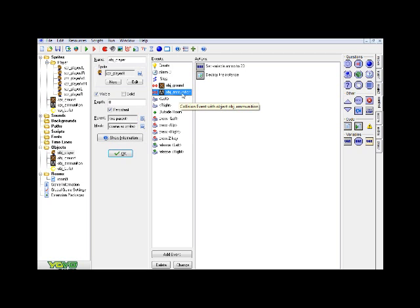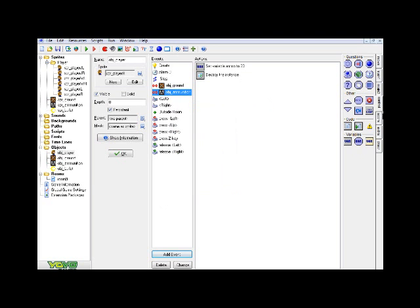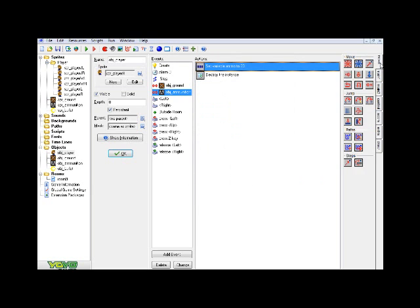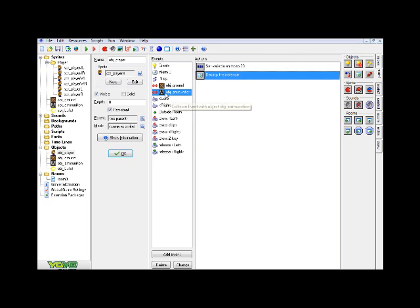Here's the collision with the ammunition box. You want to add a collision event with your ammo box object. Go to set variable, set 'ammo' again, but this time the value is 20 with relative checked — this is saying how much ammo we get when we pick up the ammo box. Then from the main one tab, drag over destroy instance and select 'other', because 'other' refers to whatever you're colliding with at the time, so the ammunition box will be destroyed when the player picks it up.